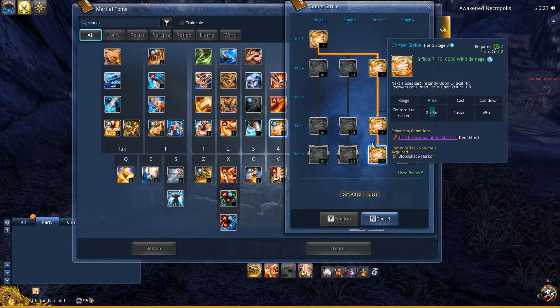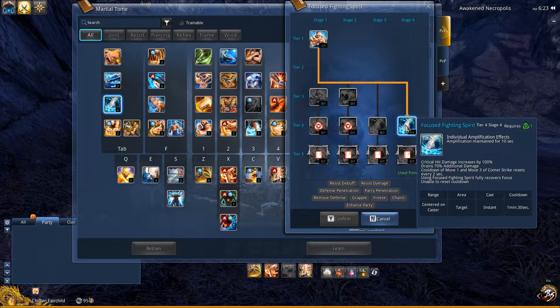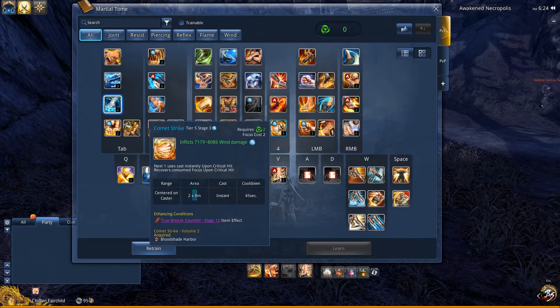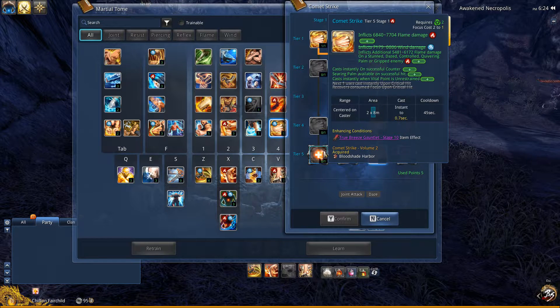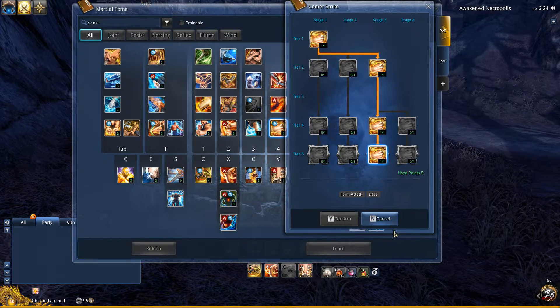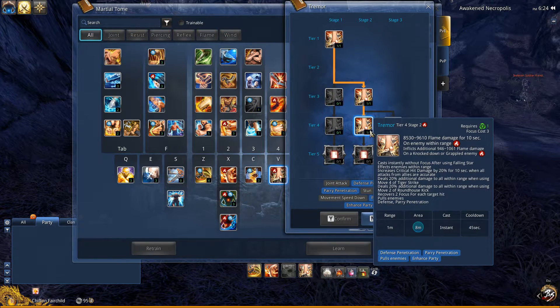For my 4, Comic Strike, I went down stage 3. I also have the Hongmoon skill for this. It allows me to cast instantly upon critical hit and also recovers my focus upon critical hit. So I could spam this non-stop if I'm pairing it with Fighting Spirit. It says cooldown of move 1 and move 3 of Comic Strike resets every 2 seconds — when they say move, they mean stage. So stage 1 and 3. I like stage 3 better because you can spam it more. For my V, Tremor, I went down stage 2. This pulls enemies towards you and also recovers your focus.